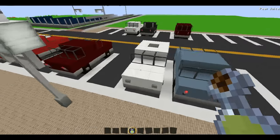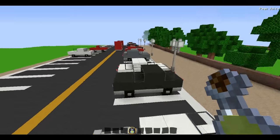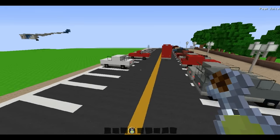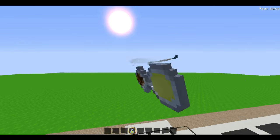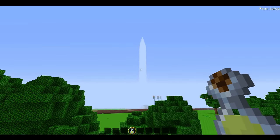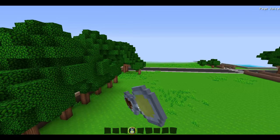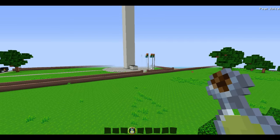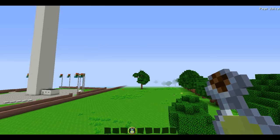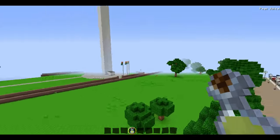Depending on your version — I'm using an older version of the map — there might be buildings here and not a plane. I would just pay attention to certain landmarks, like the tower over here. If you're walking away from the tower and away from the flags, you're going in the right direction. If you're walking towards the flags, you're going back toward the White House.